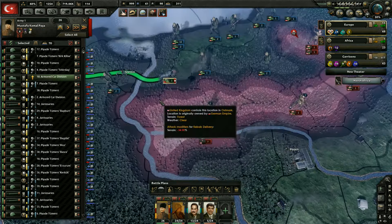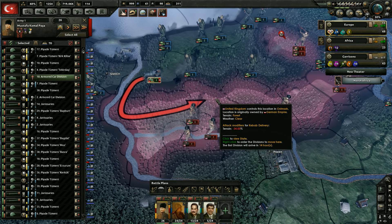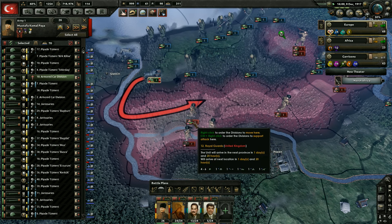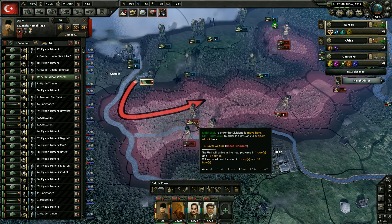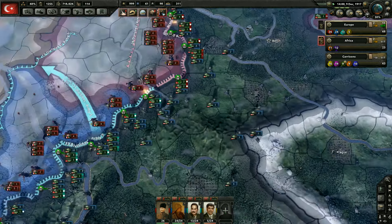They're already moving — see how quickly they move. Let's go ahead and take this territory here. They might end up attacking those units there, but that's fine — they're cut off and currently losing their strength right now, so I'm not too worried about it.